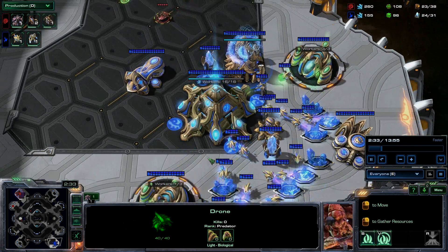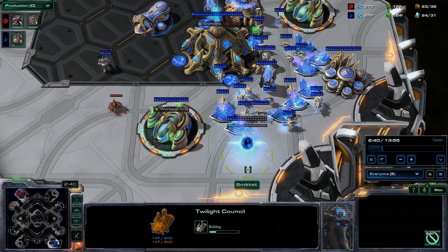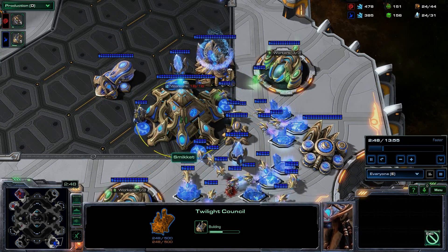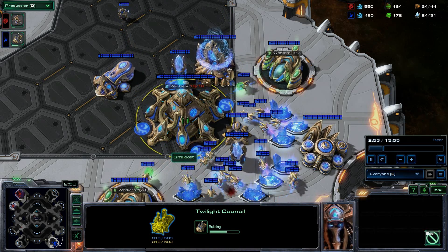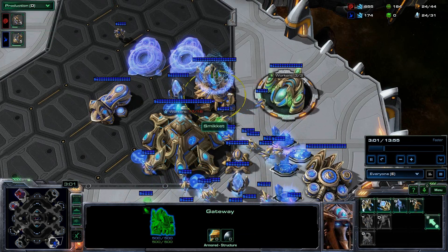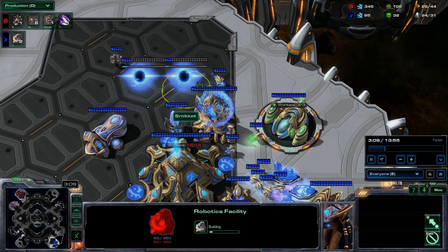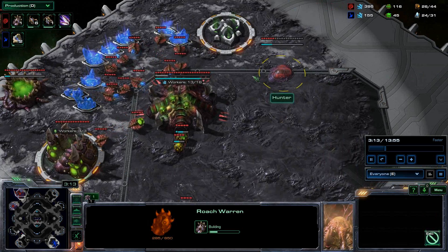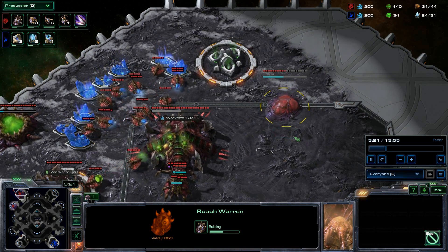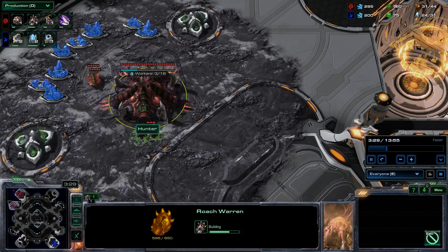Thankfully my drone gets it right the first time and goes straight into his base. I can see he's chrono boosting a zealot, and it's actually a twilight council he's constructing, so he may have potentially been considering going blink stalkers. He's fully saturated and then he goes down to two robo facilities. Meanwhile over here I'm getting a roach warren just so I have some ranged capability - against Protoss I think roaches tend to do a better job than plain zerglings.